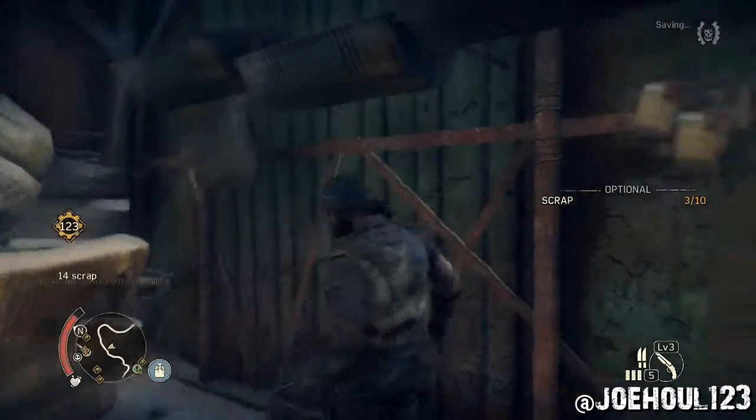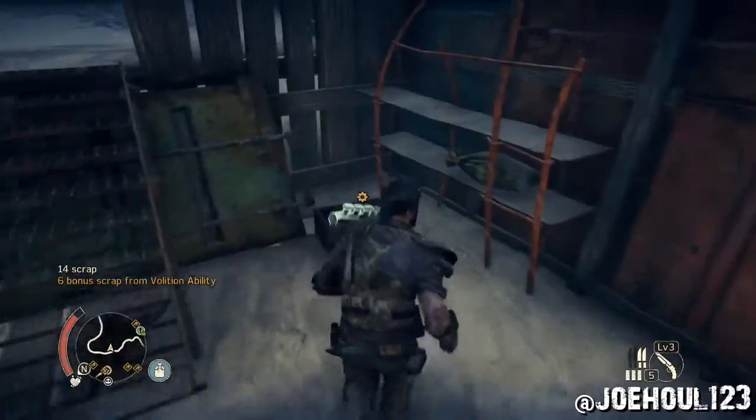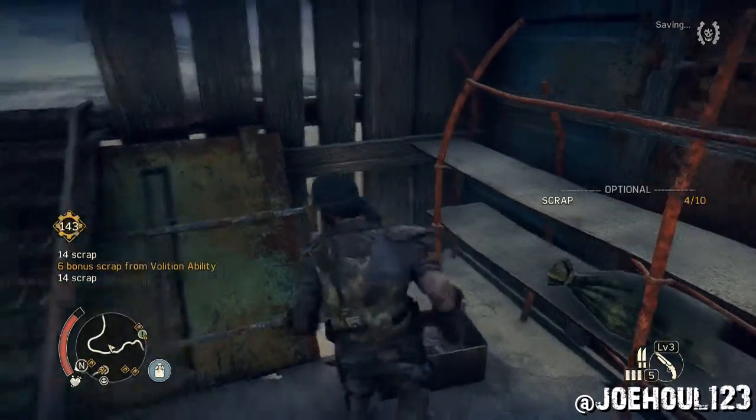Next we're looking at our third piece of scrap, just up the ramp from there in the next little room. And if you climb that little hurdle, you'll find your fourth piece of scrap.